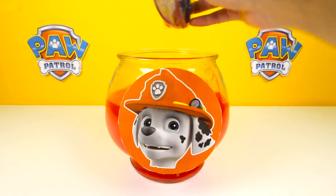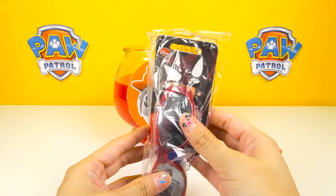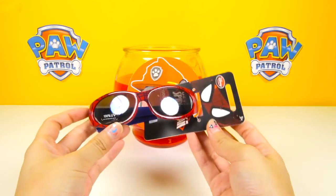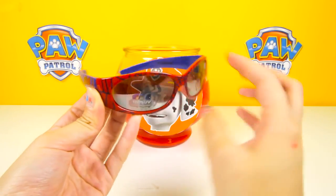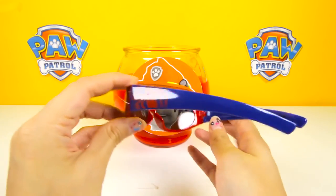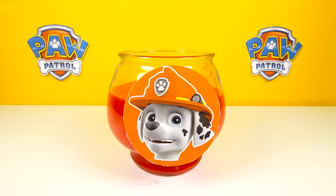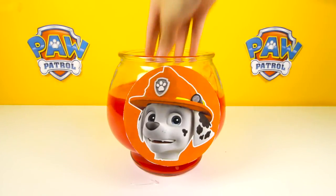Awesome — we found a pair of sunglasses! It's a pair of Spiderman sunglasses. These sunglasses are red and blue just like Spiderman's outfit. It even has spiders on the lenses — how cool is that? There are also two spider pictures on both sides of the sunglasses. These sunglasses are perfect for the summer. Now is there anything else left inside Marshall's ball? Nope, it's only slime left in here.